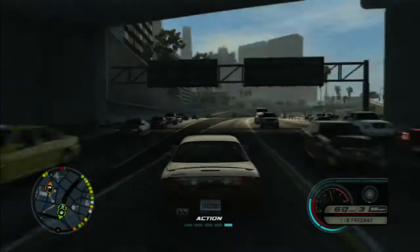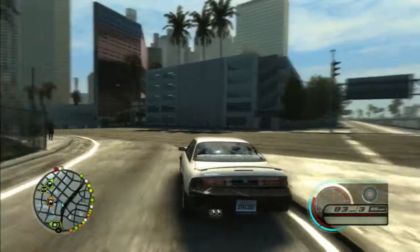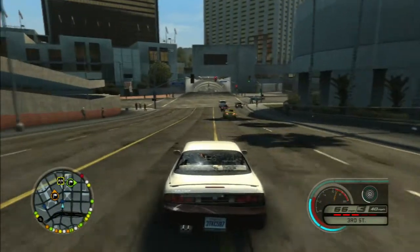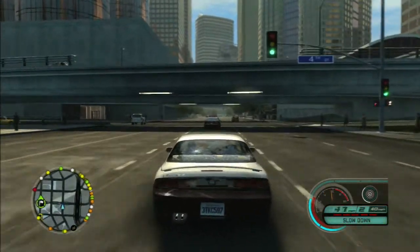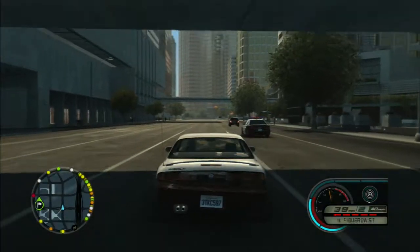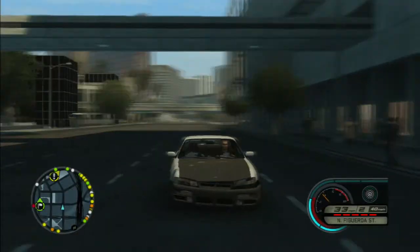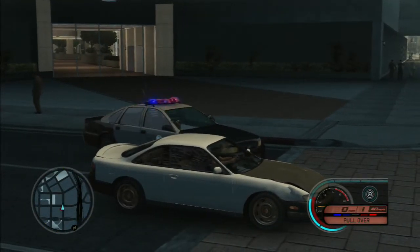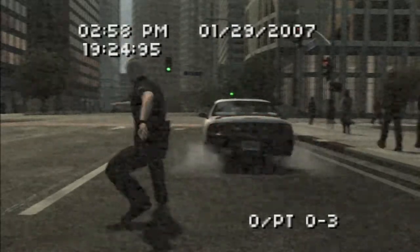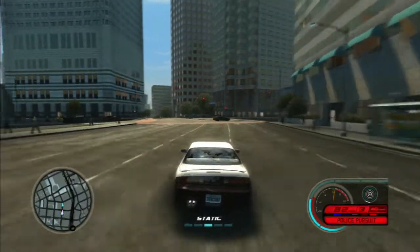Now I'm gonna show you guys what happens when you run a red light in front of the police. Here comes the police — I'm going over the speed limit, the speed limit's 40. I'm gonna run the red light, they're gonna notice. Hello police officer! He just crossed like five lanes — you wanna race cop? Pull over, pull over! What's she gonna do about it? You ain't gonna catch me today — gotta get out of here! Got up on two wheels!